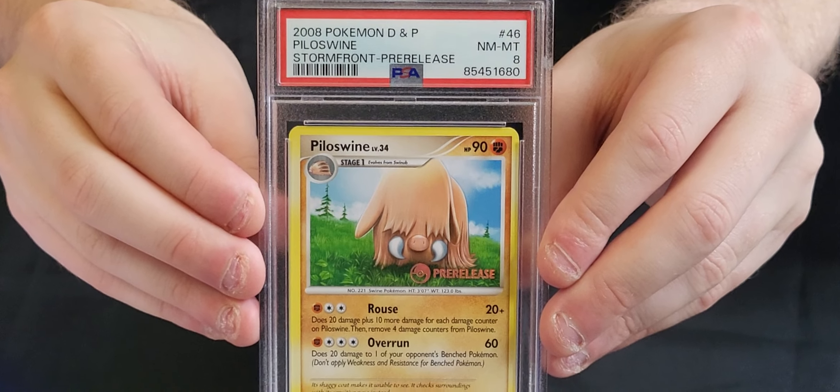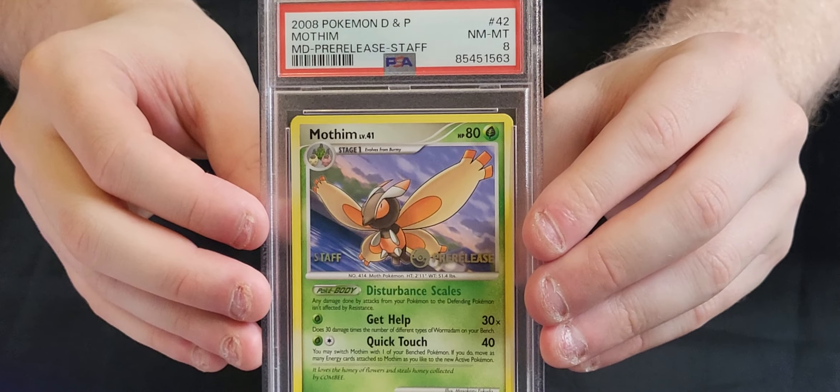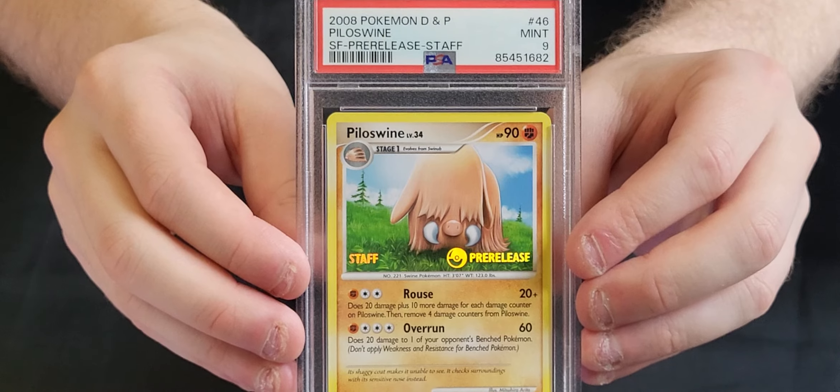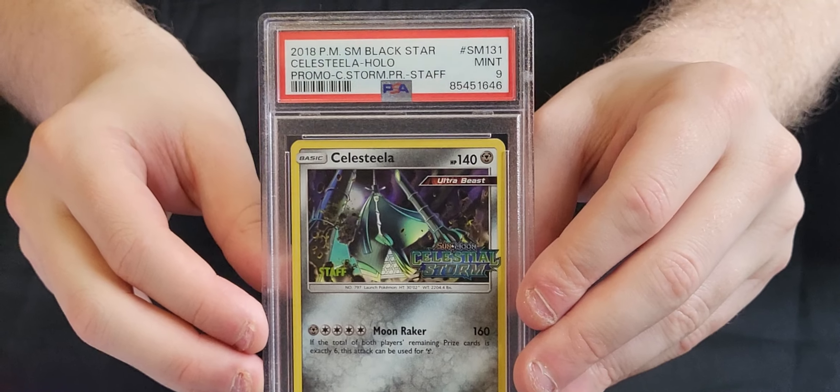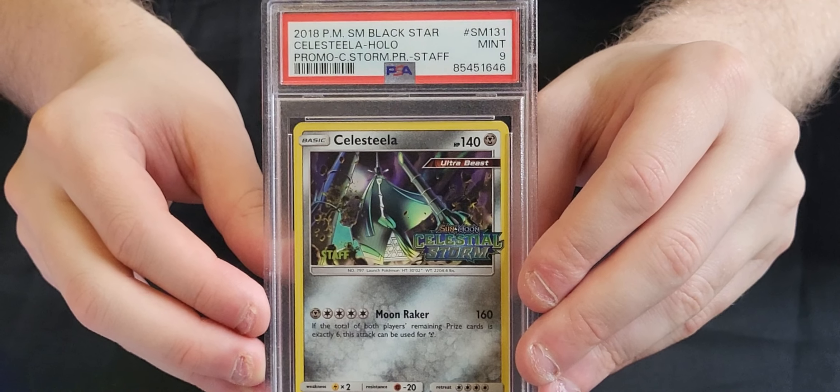We've got a non-staff version of that Piloswine in an 8, and another non-staff version also an 8. A staff pre-release of the Majestic Dawn Mothim in an 8, and another staff pre-release Piloswine — this one's a 9. We've got a Hitmontop Wizards promo, Gem Mint 10. And a Celestial Storm staff pre-release Celesteela — not sure on the pronunciation — which is a 9.